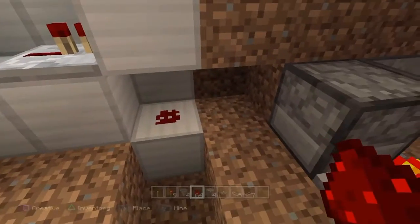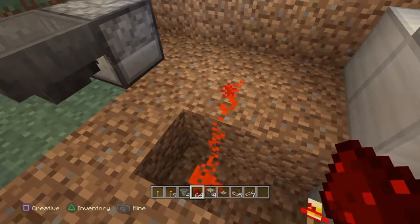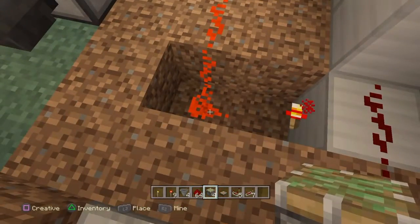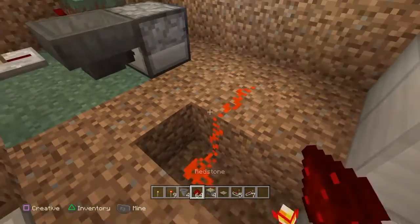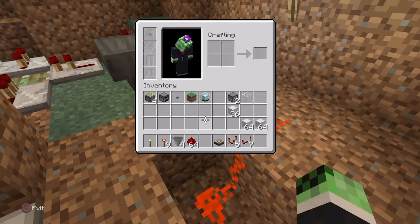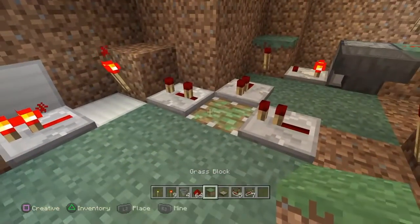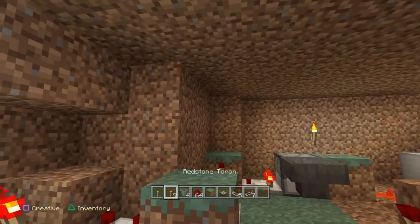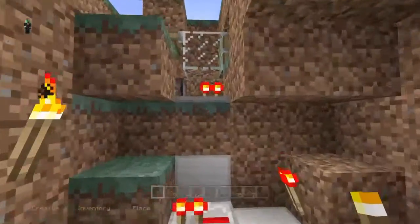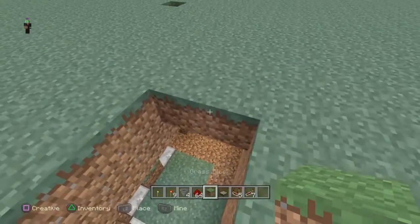Alright now that should be everything for that. We throw this here and here, this here, this here, here, here. Okay — yeah we go here. Throw this here, get up there, and voila — we're done. That is everything. Light up the area so we don't get inside mobs, and we patch this up.